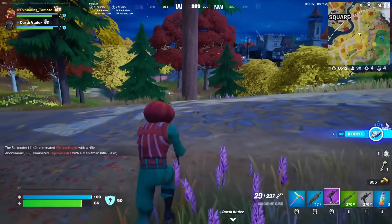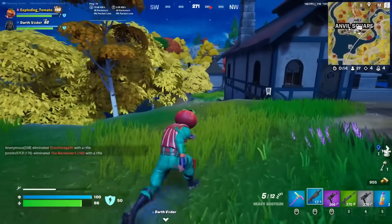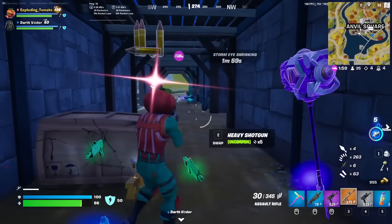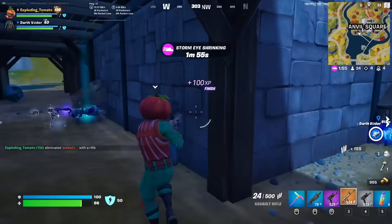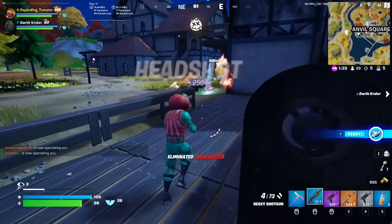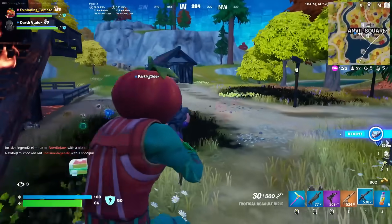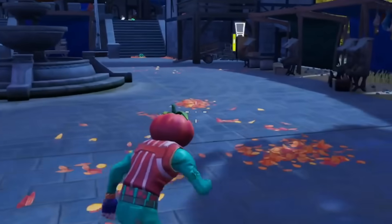There's still some insane things you could do with it, so I want to try it, but I literally can't. Somebody here's got to have a bush. Any bushes? I can literally find a gold scar before I find a bush. Look at all this loot! Not a single bush, dude. Anvil Square is on fire. Fortnite is falling apart, all because of this stupid bush.